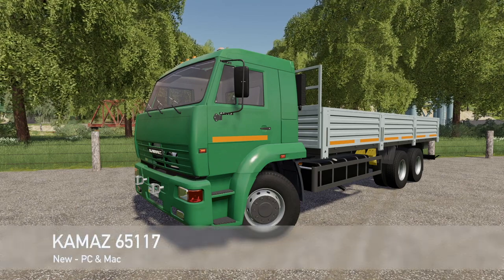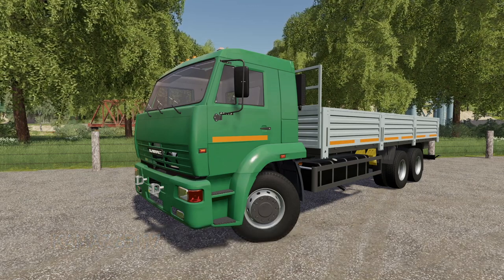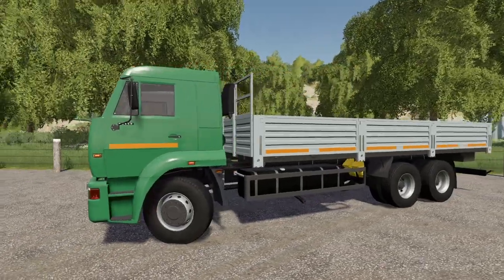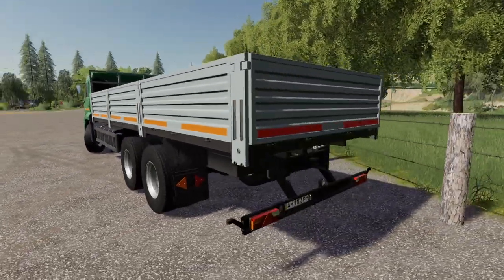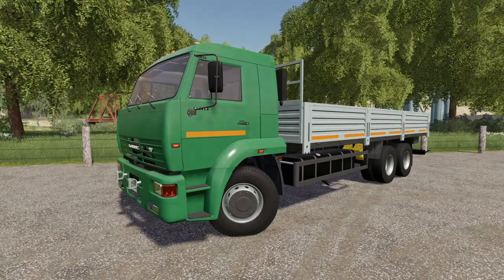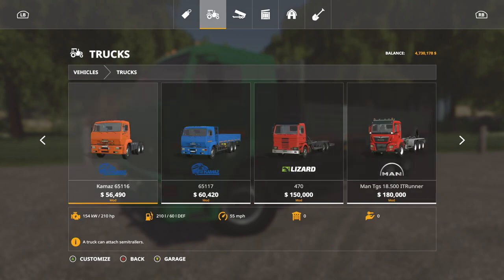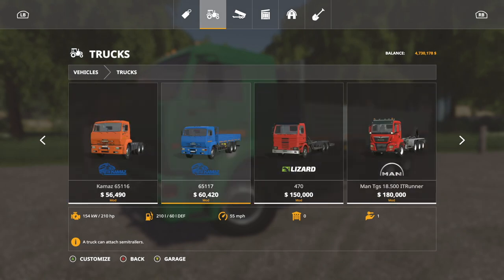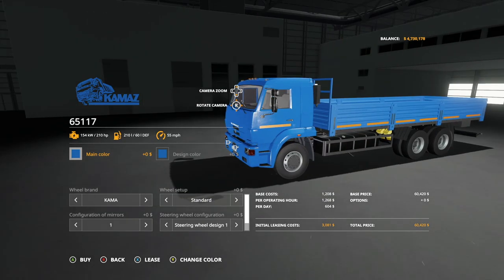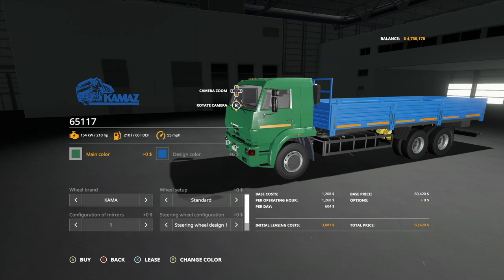Moving into new mods for PC and Mac players — first we have the Commands 65/117, a brand new truck. We do have another Commands in game already and this one looks just as good. You may wonder why it's not on console — they don't have the Commands brand licensed for console. It has 210 horsepower, 210 liters of fuel, and a 55 mph max speed.